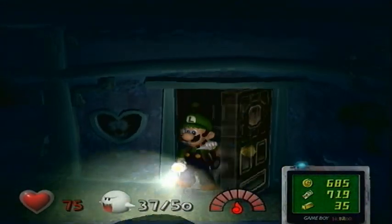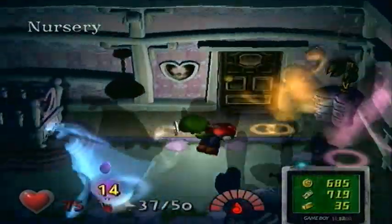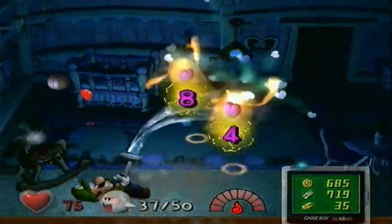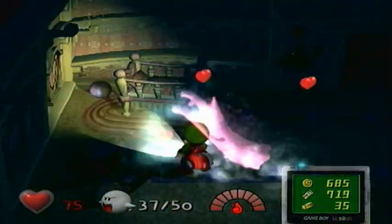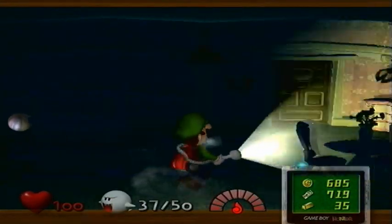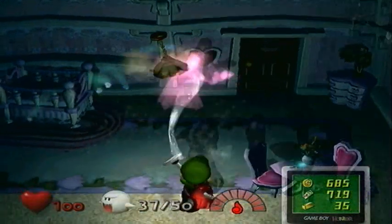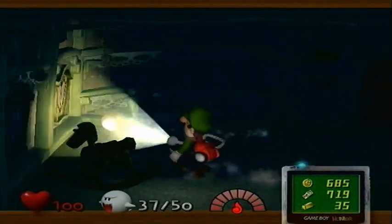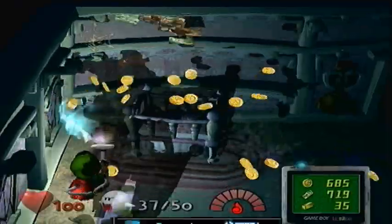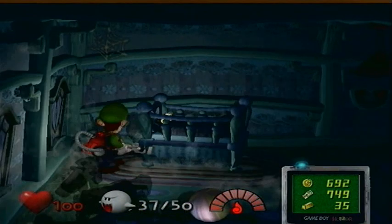I'm gonna go to the next speedy spirit, which is right in this room — it's baby Chauncey's nursery room. Oh, we got a blue twirler! Oh my gosh, how am I avoiding these ghosts? I'm a pro. I am butter right now. They're dropping a lot of hearts, which is awesome. I gotta watch out — don't hit the crib. The crib is where the speedy spirit is.